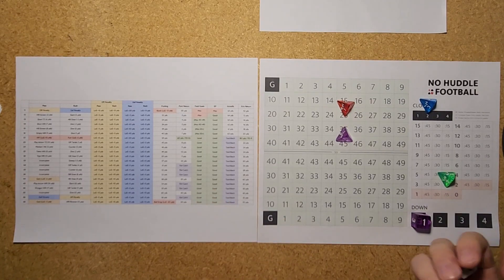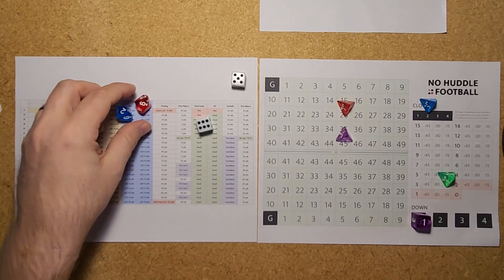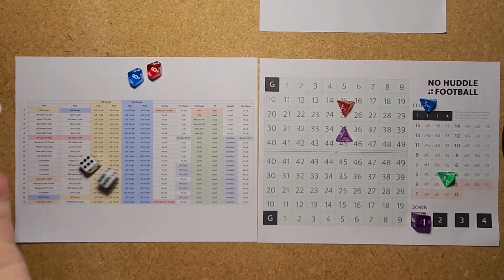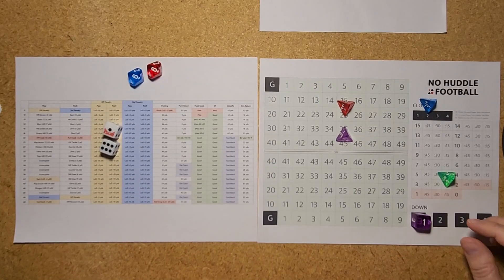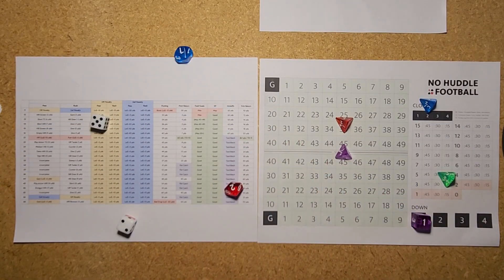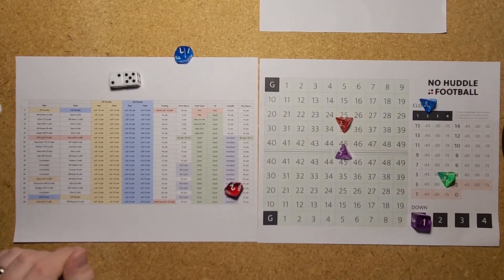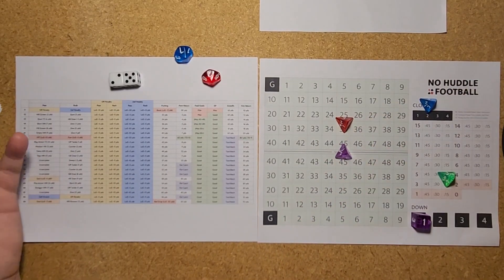Kansas City going to be throwing the ball to try to score. Ignoring the run/pass indicator and just calling pass plays. A 56 is a defensive penalty — Minnesota starts with a 10-yard holding call, giving Kansas City first and 10 from the 35 with no time off the clock. For penalties I'm playing it as no time off the clock, take the yardage, and replay the down. A 25 is a pass to wide receiver Rice for 15 yards out to the 50-yard line. Kansas City rocking and rolling with 2 minutes left.